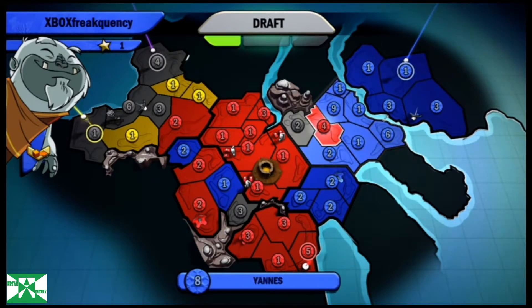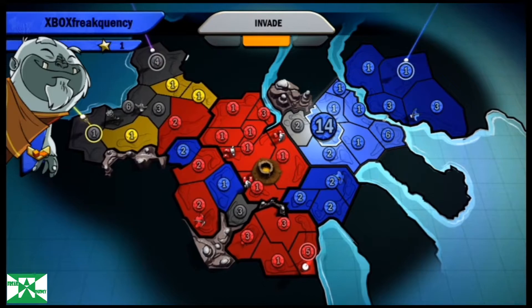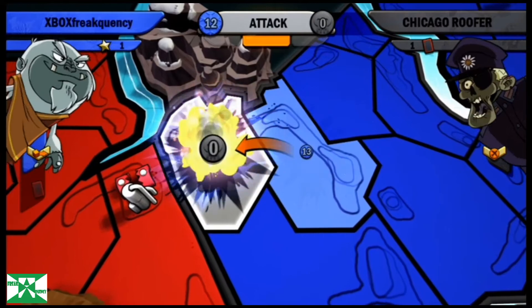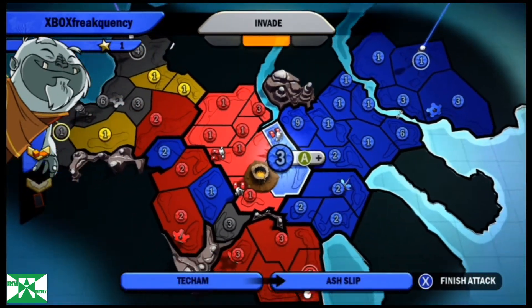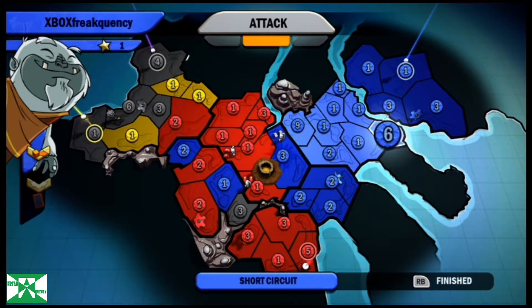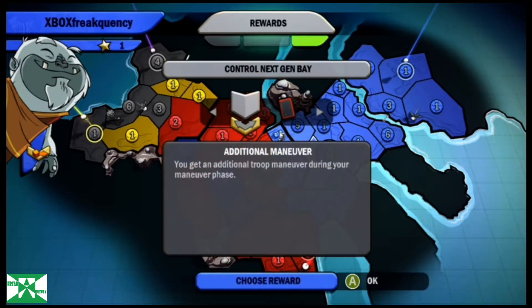That's good that the volcano erupted because the chance of it erupting again is not likely. I have my nine there and I'm going to dedicate all my resources again. I'm going to take my continent, eliminate red, then eliminate black. I'm also going to break red in his Mount Magma — I'm not going to give it to him. I'll leave three as a deterrent. The volcano just erupted so I wouldn't expect it to erupt next turn, but it very well could.